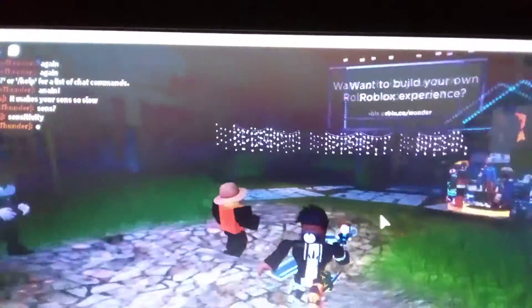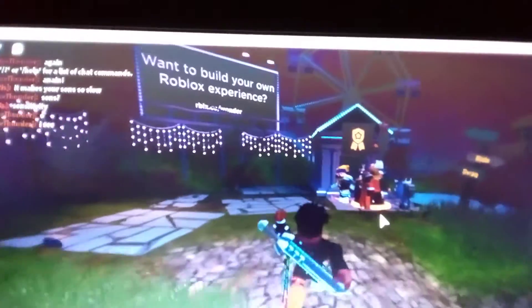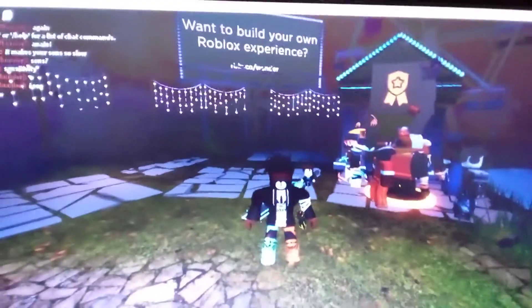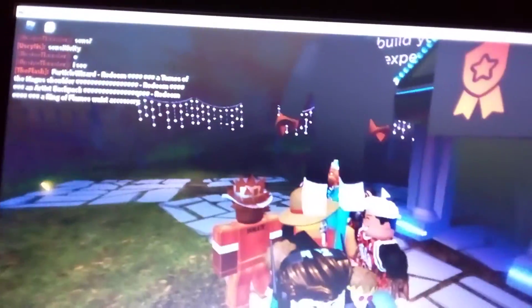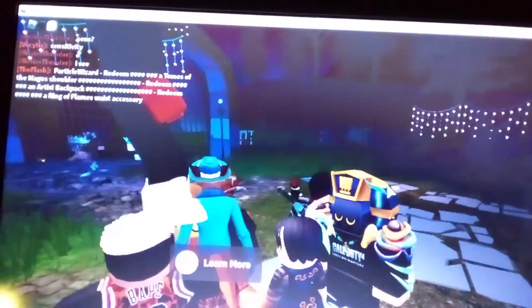Hello guys, welcome back to another video. It's me Joelle, the Super Gamer Boy. Today there is a new event called Mansions of Wonder and you can get these special items completely free. There are just four items, so first you're gonna have to walk to this fox — everybody's in the way.